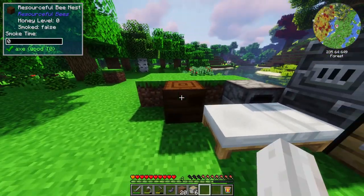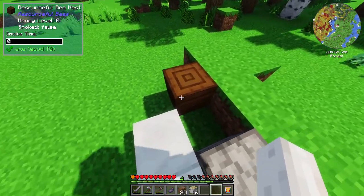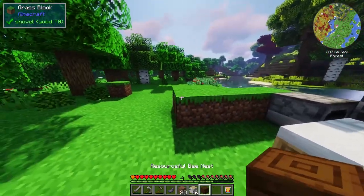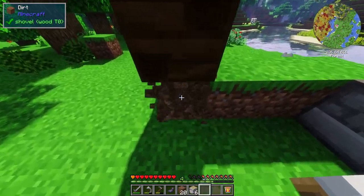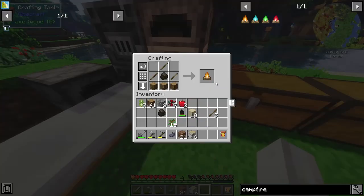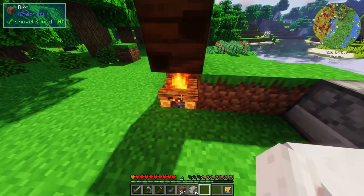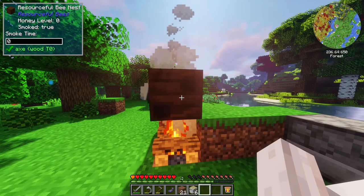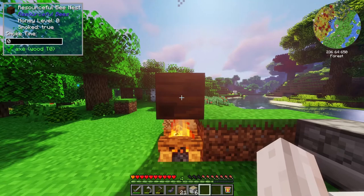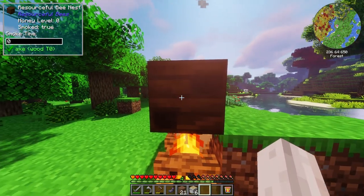I wonder if we can just use the bee nest. What happens if I right click a bee on it? Smoke time — I believe I'm meant to either use a smoker or place a campfire underneath it. So maybe we'll try and make a campfire with some of this charcoal. Charcoal, some sticks, oak logs gives us a campfire. Let's place this guy under here. Now the bee nest should be smoked — I'm not sure if it needs to be directly underneath, because in the top left it shows smoke time zero.